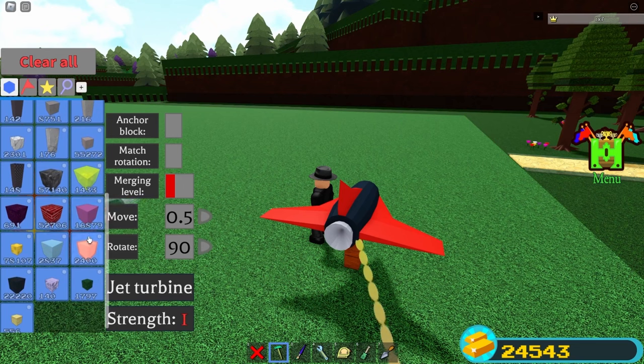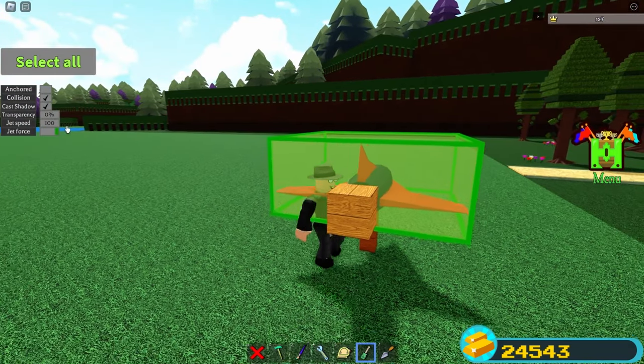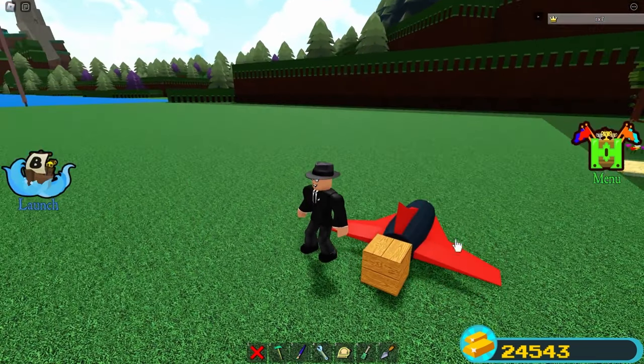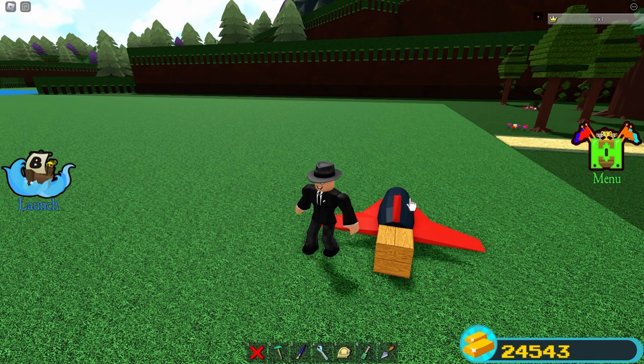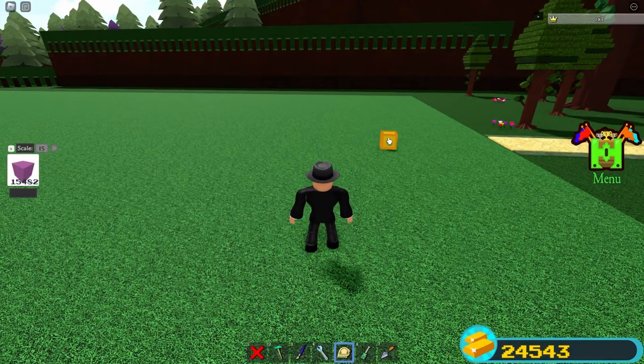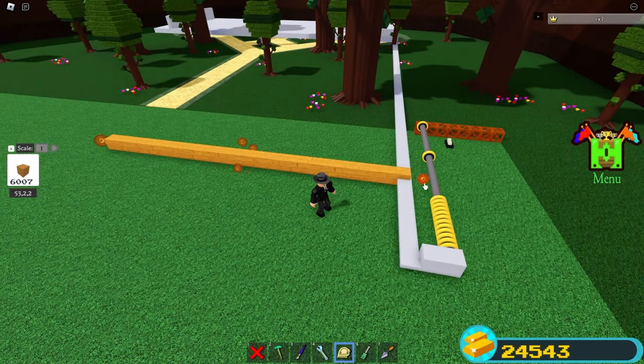Click this with your Screwdriver tool and put the jet speed on 25. Delete the rod, then click this and anchor it with your Screwdriver tool. Delete the jets, scale this, and make sure to not place any blocks on it — just scale it so it comes over here.